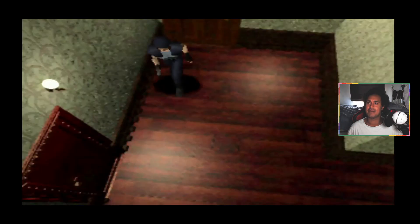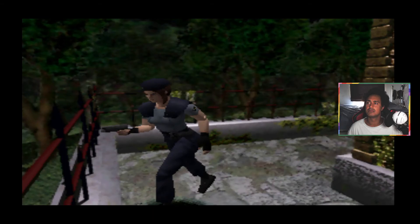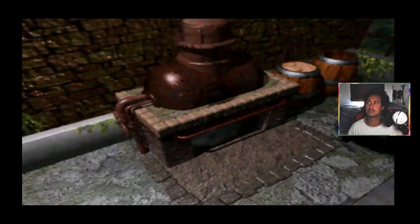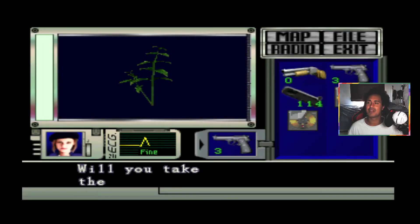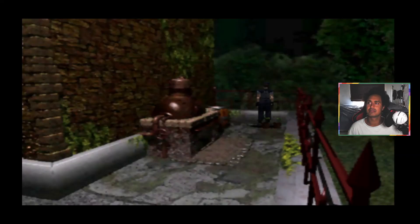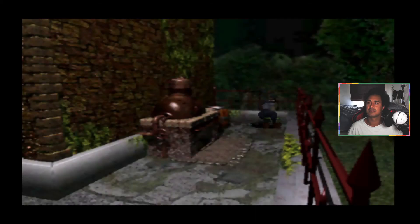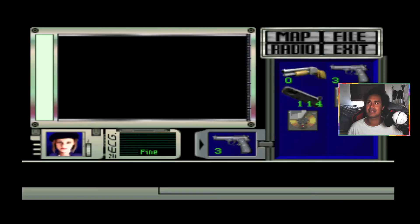I don't think I've got much health there, but I just need to see what I can find here. There are three herbs left where the old-fashioned boiler is. While we're still in the mansion, we're going to take these before heading back down to the underground.